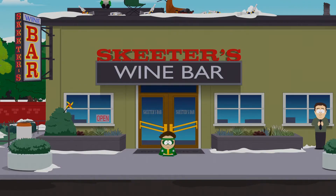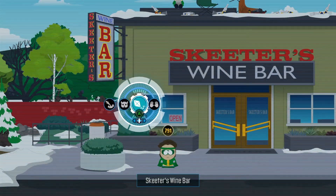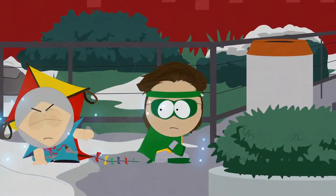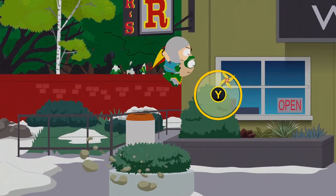I recommend you stay at Skeeter's Bar because there's another task here you have to do. Go over to this little spindle and summon the Human Kite. When the Human Kite arrives, parkour your way up to the top of Skeeter's Bar — there's going to be some fireworks there that you need to move.